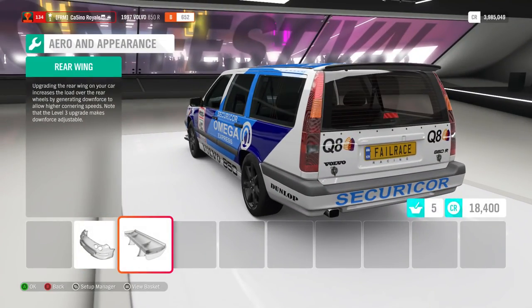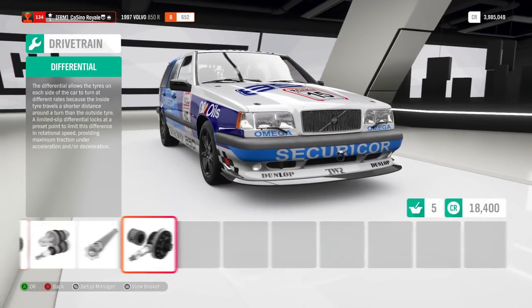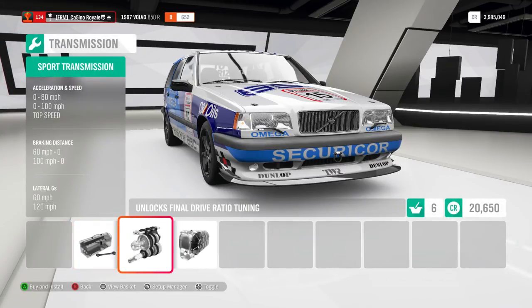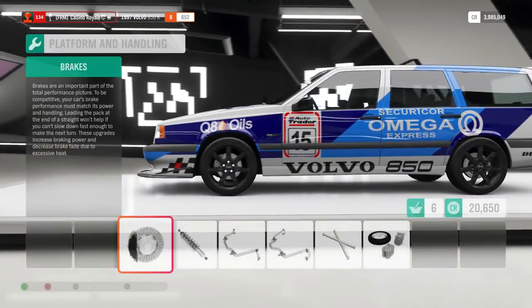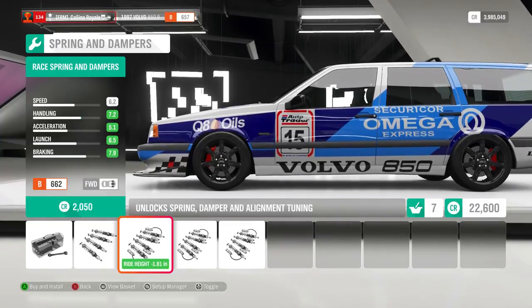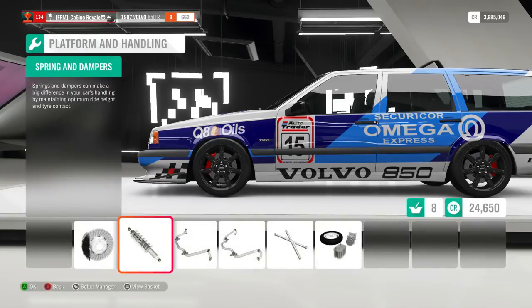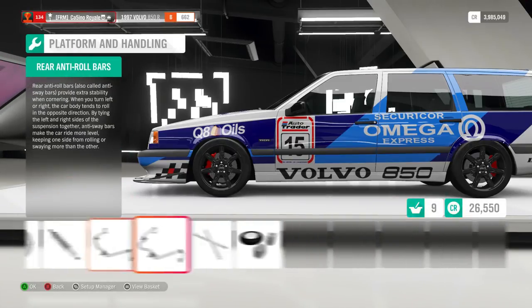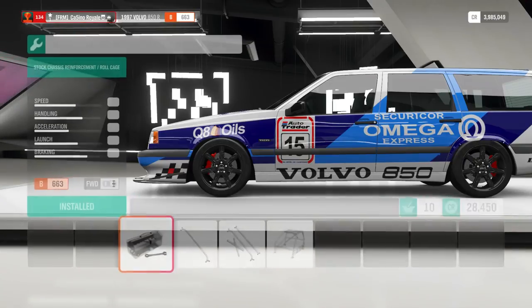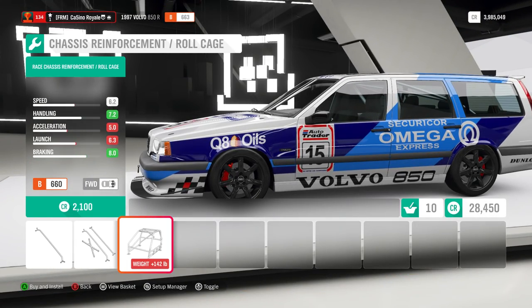We're going to want full aero. We want anything that gives us grip on the way up the mountain. Does any of these gearboxes reduce our PI? No, they do not. We are also going to be wanting the full race brakes and some race suspension. I wonder how many people have accidentally put drift suspension on their cars just from auto-scrolling to the end of the suspension list. I imagine a lot — I've done it many a time.